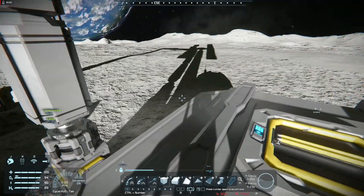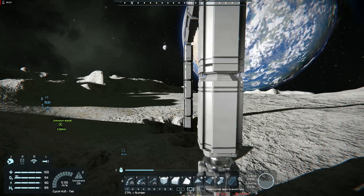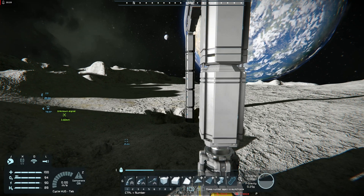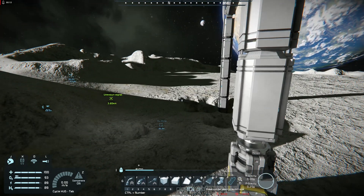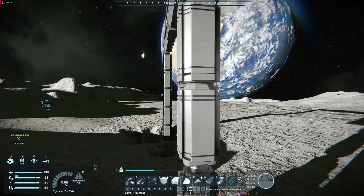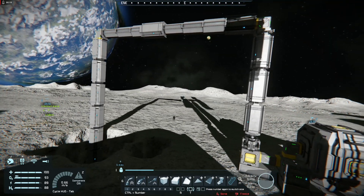So, mining. Normally, especially on the Terran planet, what people do is build some sort of aircraft — a bunch of thrusters, a bunch of drill heads — fly around and ram into the soil. But that costs a lot of energy.